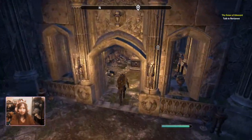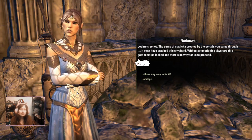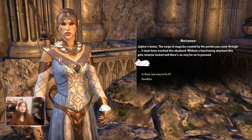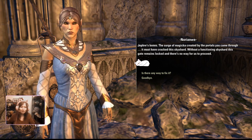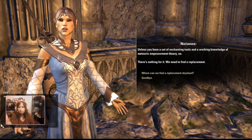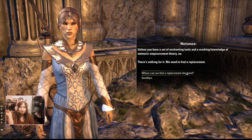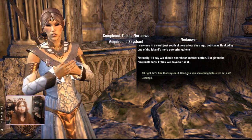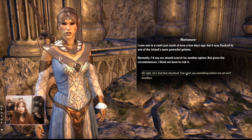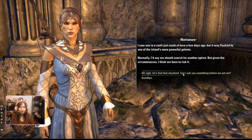She's very patient. This is Jeffers Bones. The surge of magicka created by the portals you came through must have cracked this sky shard. Without a functioning sky shard, this gate remains locked and there's no way for us to proceed. Is there any way to fix it? Unless you have a set of enchanting tools and a working knowledge of meteoric empowerment theory — no, there's nothing for it. We need to find a replacement. Okay, where can we find a replacement, Skasha? I saw one in a vault just south of here a few days ago, but it was flanked by one of the island's more powerful golems. Normally I'd say we should search for another option, but given the circumstances, I think we have to risk it. Alright, let's find that sky shard.